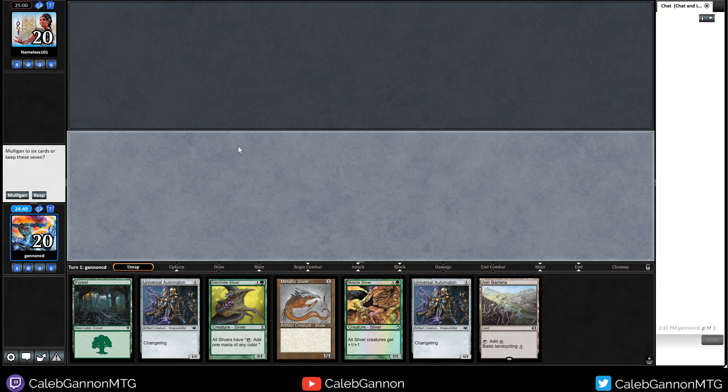Always drawing the one-landers — we have to mulligan. We can keep this next hand. We're on the draw. Getting rid of the Virulent Sliver since making green is a concern. Turn one Radiant Fountain from the opponent is interesting. Going with the same play as last time — don't want to run out a naked Gemhide Sliver. Play this first; if I draw green mana great, if not I can get green and play Metallic Sliver.